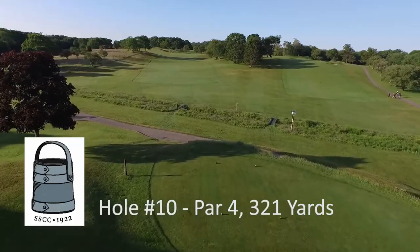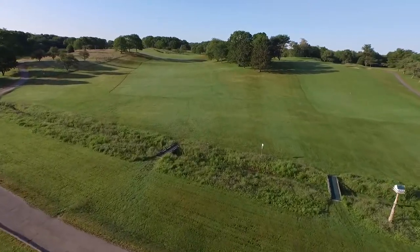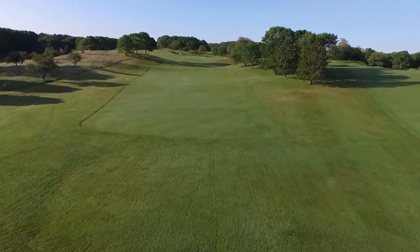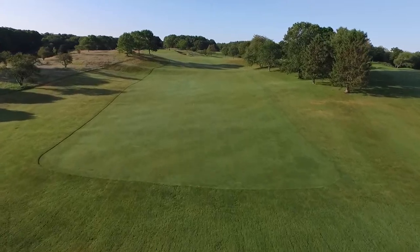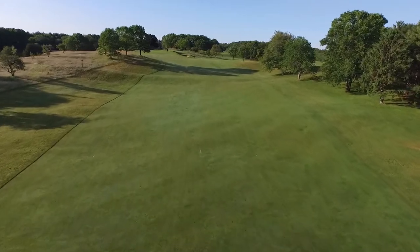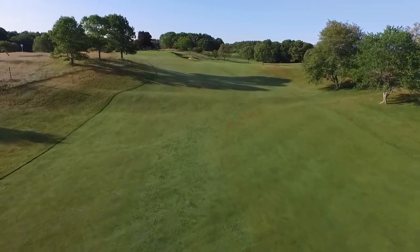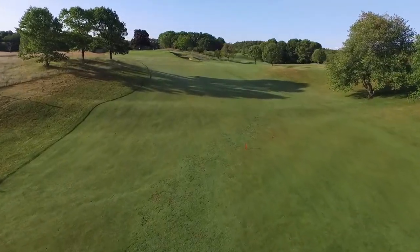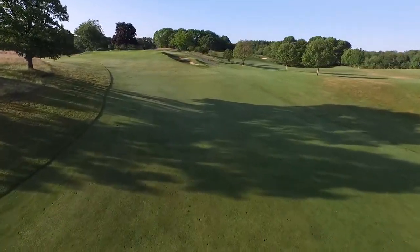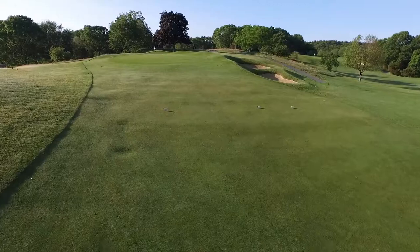Hole ten, par four, three hundred and twenty-one yards. Another short par four, but this one climbs uphill. Play a club which again leaves yourself a hundred yards, which will also give you the best angle to approach this heavily guarded green. The shot plays a bit longer seeing it is uphill and the green can be tricky. Best once again to leave yourself an uphill putt and to come from the right side. This green can get really fast downhill and also from the left.